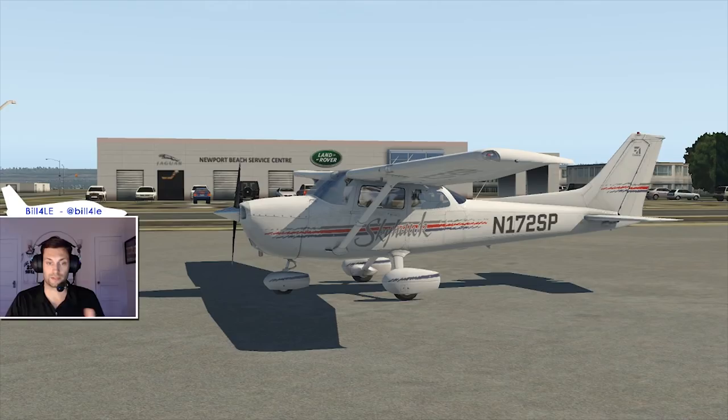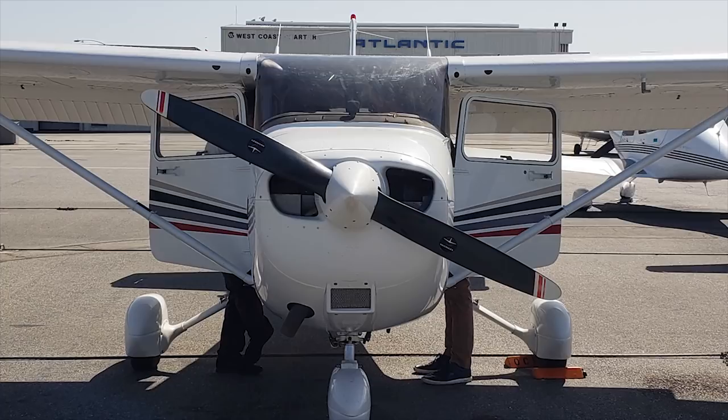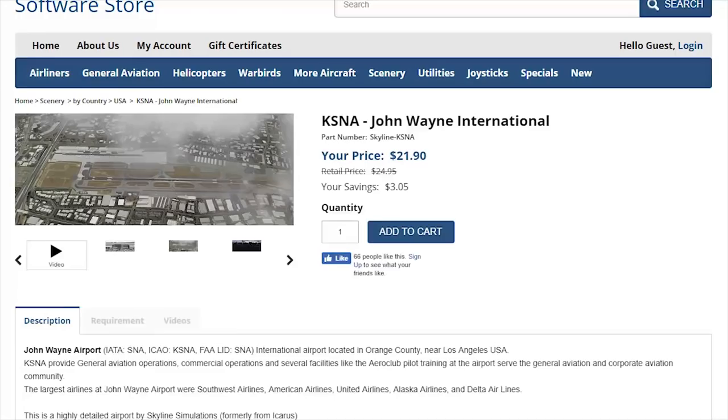Here's the plane - it was a 172 Skyhawk, similar livery to this, and it was parked almost in this exact location right in front of the Newport Beach Land Rover Jaguar dealer. I have the payware John Wayne scenery which is what we're seeing here, and I have the ortho overlay for the region. If you fly on Pilot Edge it's almost a necessity because it definitely helps with navigation in the air and it just looks real.